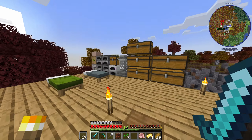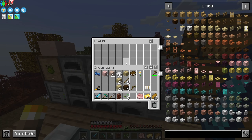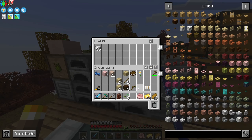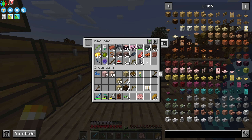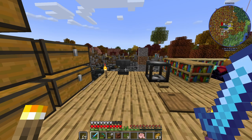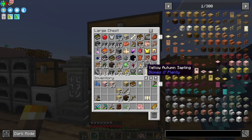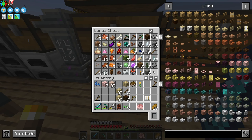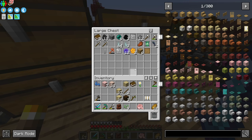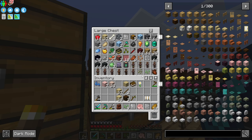We need to get full Allthemodium armor. I also want to make a mob farm this week, just a simple one. We could add cave creepers — I got the cave creeper DNA, I just need a chicken. Do you know how to use the chicken feed?